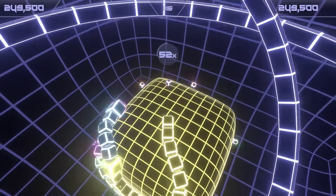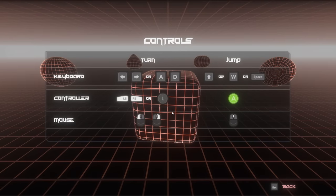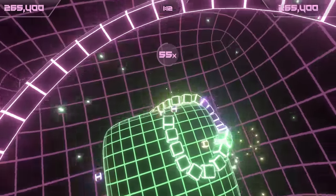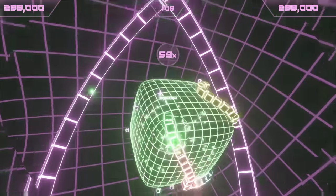Controls are simple: left, right, jump, and you can use a controller, or the keyboard, or even simply the mouse buttons. And most importantly, in all three cases, control feels natural and responsive, so when you die, you're sure it's your fault and not the game getting in its own way.